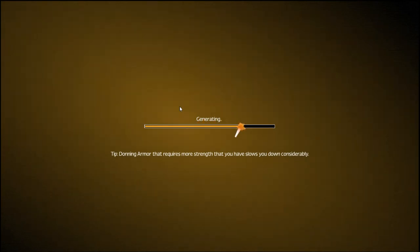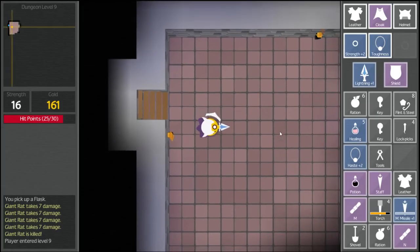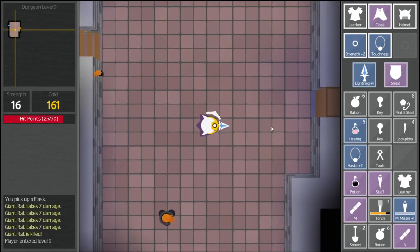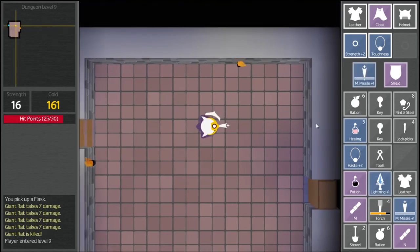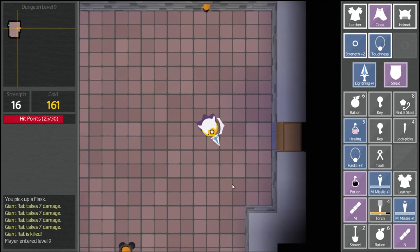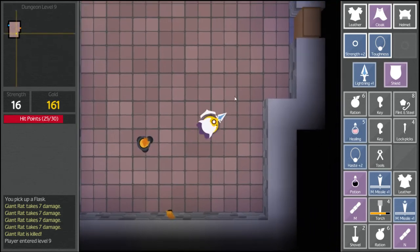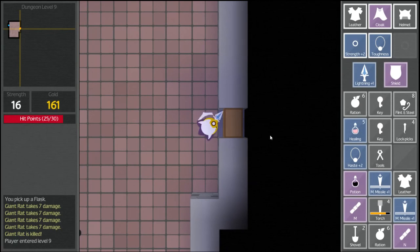You know, this game is $9 I think is what it was — it's a lot of fun, I will say. We can use our staff and figure out what it does — let's do that real quick. In fact, we can just use it now. It's another magic missile staff. Can I stack? No. Welcome to... wait, level 9? We were on level 5 before — how do we go down so many levels?